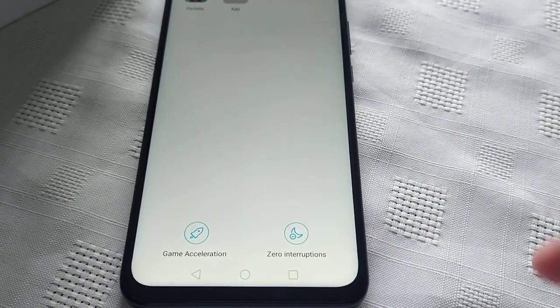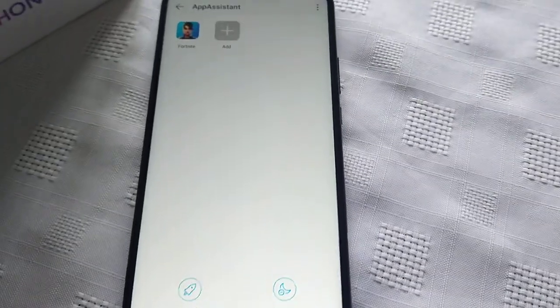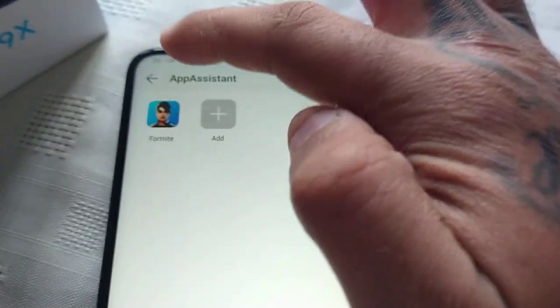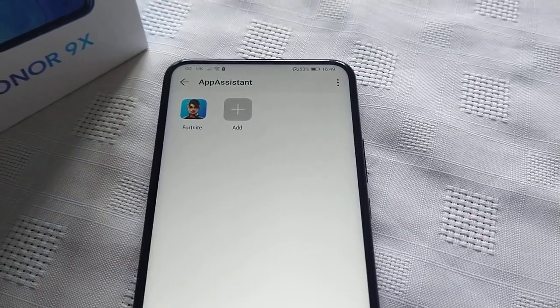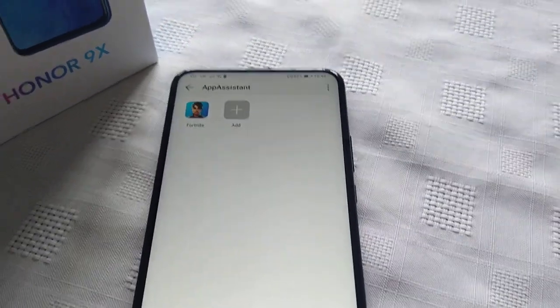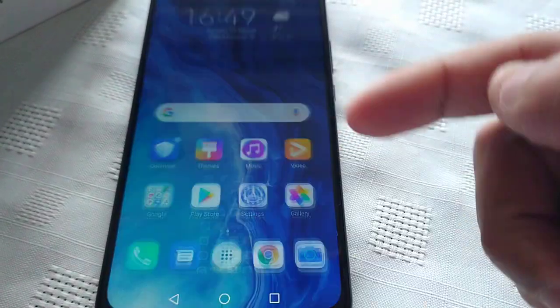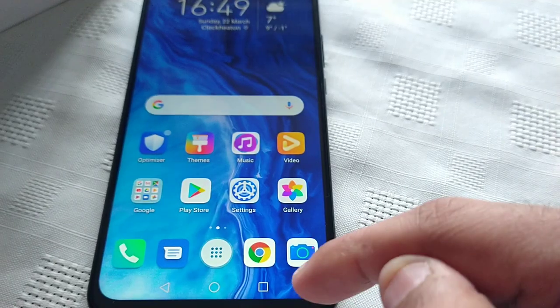If you don't want any interruptions whatsoever, make sure you turn that on. Then what you need to do is launch your games through the App Assistant so you get the best performance possible. Don't launch the game like you'd normally do through the app drawer — make sure you launch it through the assistant.